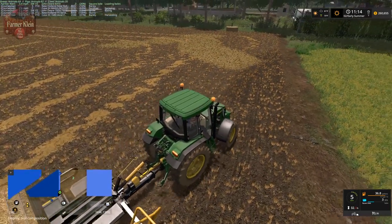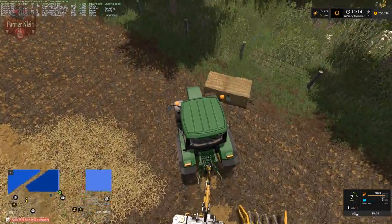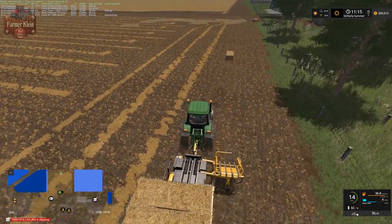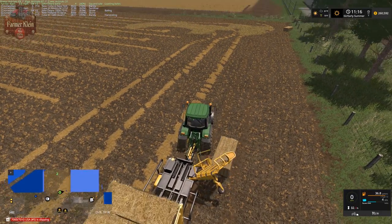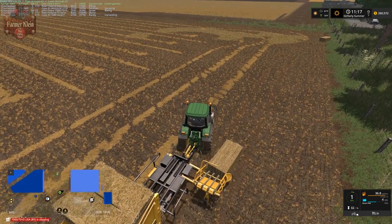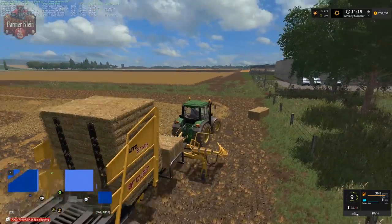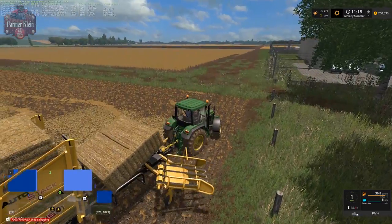I just switched over to Rookie Mode because I don't know why it didn't pick up in Professional Mode. This trailer also has Dynamic Hoses, which are pretty cool. If we go back into Professional Mode we need to unfold it and fold it back when we change modes like that. We'll just leave it in Rookie Mode - we still get the cool animations of it kind of dropping dirt, and it loads slower.